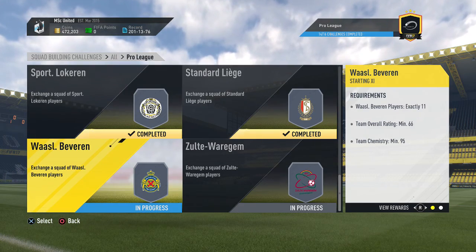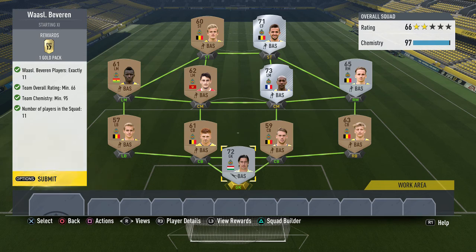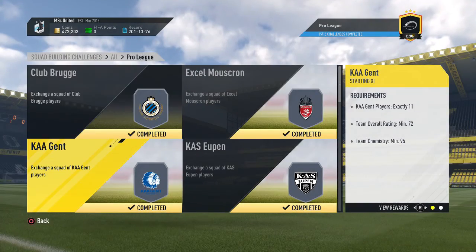Next up we have Beveren - super cheap, dominated by bronze players with only a couple of silver requirements. The reward is a 5k pack.